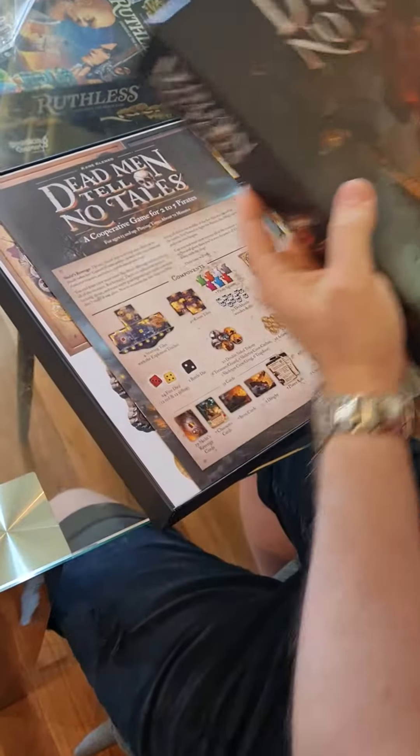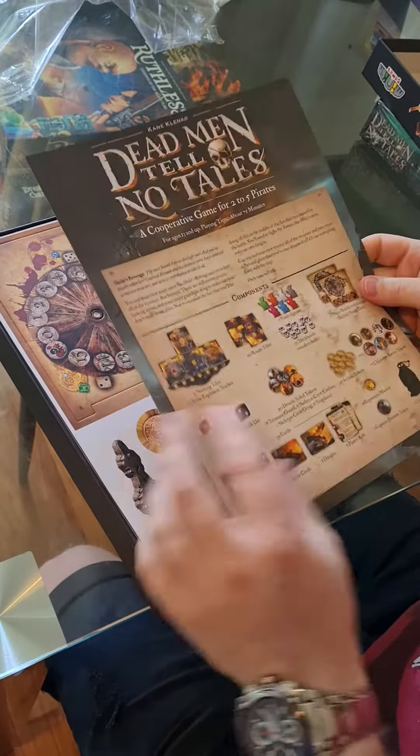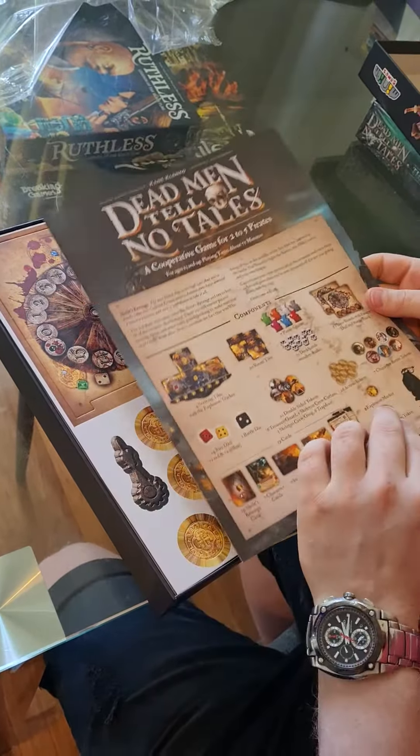So let's see what's inside — I have no idea because I haven't looked. There's a rulebook with all the components listed. The meeples look cool, and some skulls on here look awesome as well. I've heard from reviews that all the components are really good.